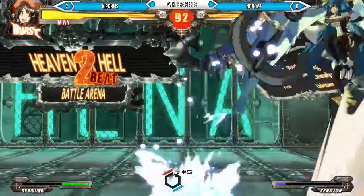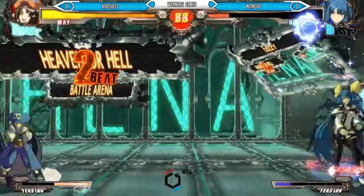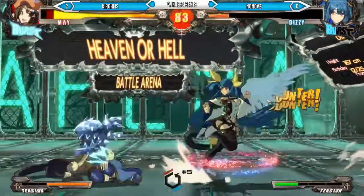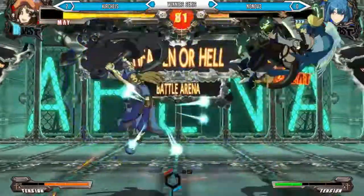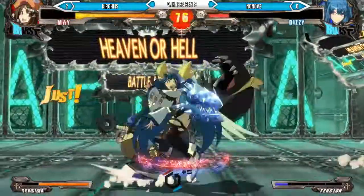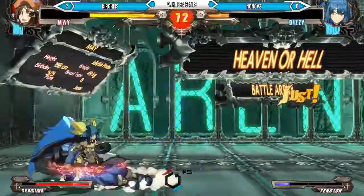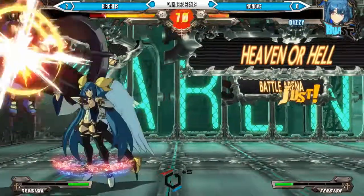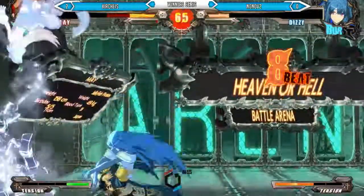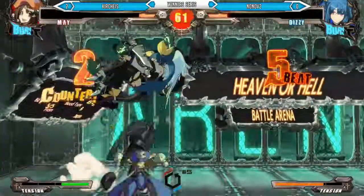Oh, this is gonna hurt — he's gonna get a hard knockdown and a meaty setup or overhead charge. He's gonna be looking at dizzy on the table here. Burst out — still has to worry about getting hit one more time. Not sure that burst was that good to be honest. May doesn't do many hits so it's not gonna give her much opportunity to build burst back. Playing pillar — looking better for No-No. Nice — respect the RC but not quite. Got busted real nice. Guest overhead — wow, he's bringing it back!